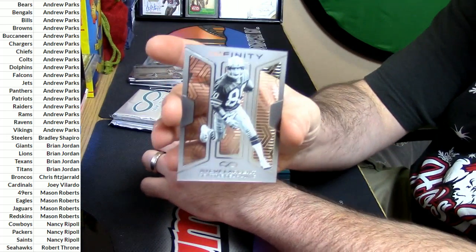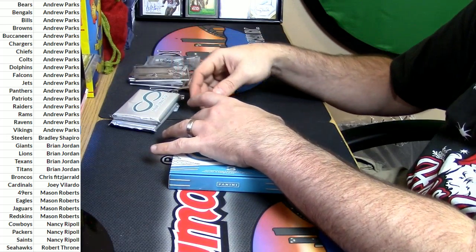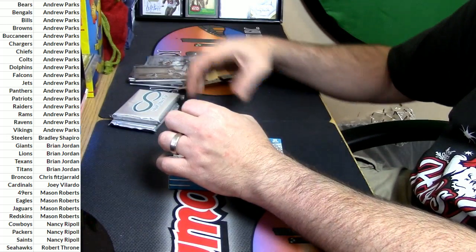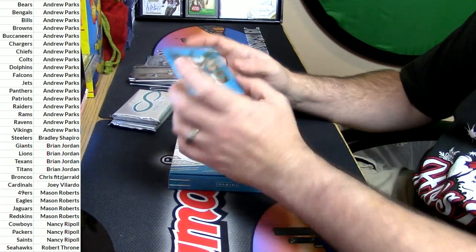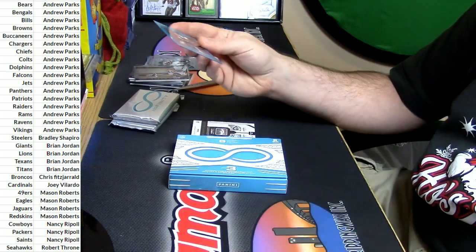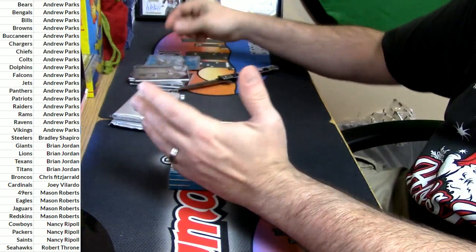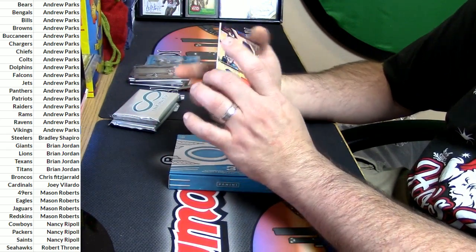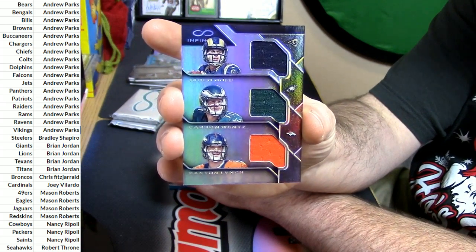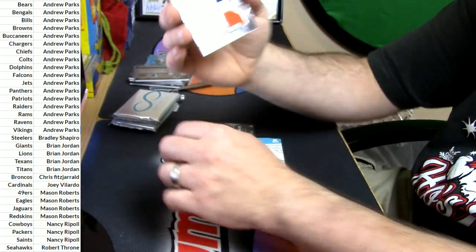Black and white Steve Largent, more of that Devonta Freeman. 10 out of 88 for the Chicago Bears - Jeremy Langford. Alright, this one might be random - I'll have to look - 48 out of 88. It's all three of the big boys: the Goff, the Wentz, the Lynch. Eagles, Rams, Broncos.